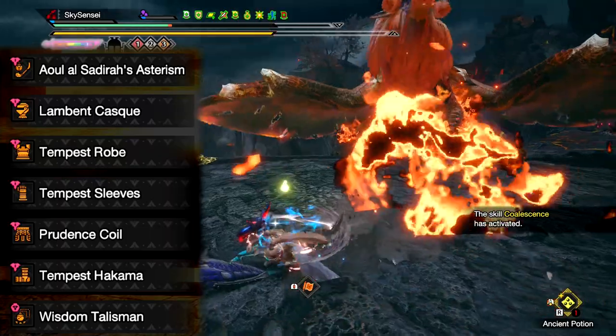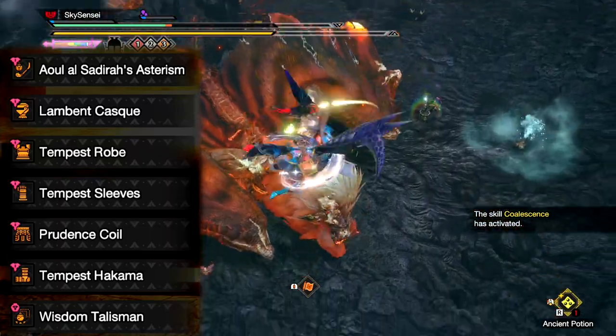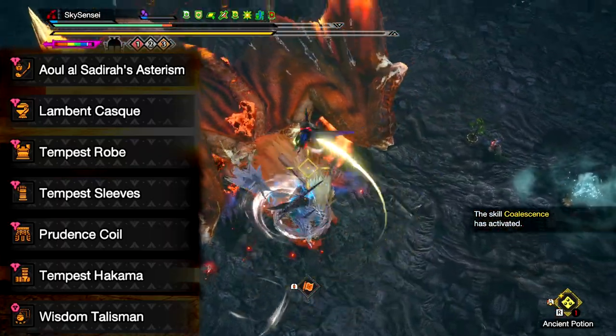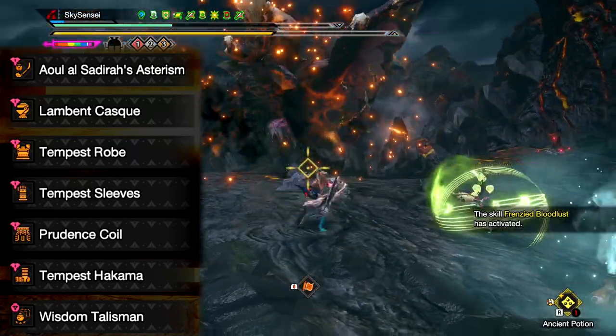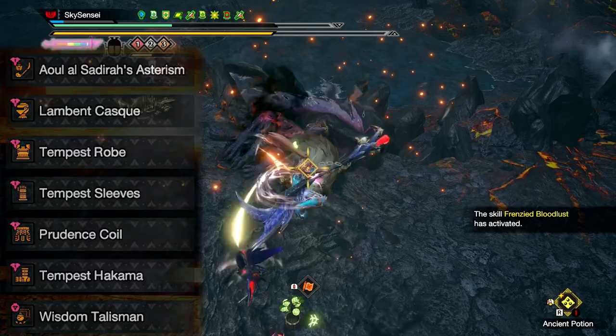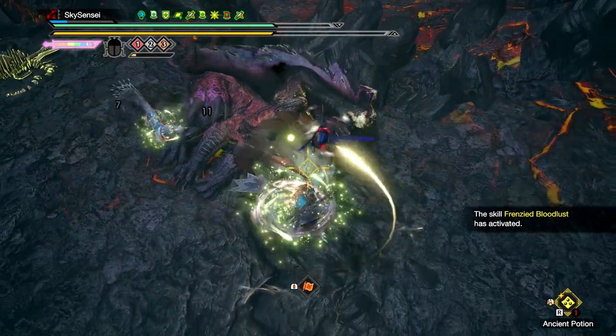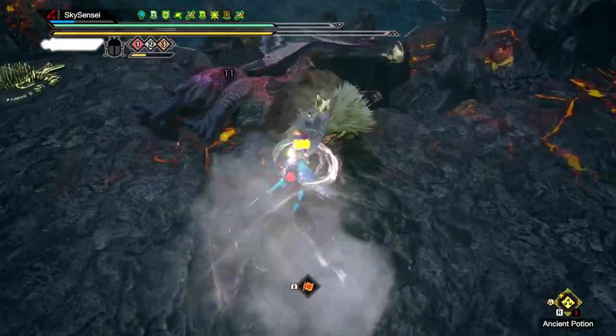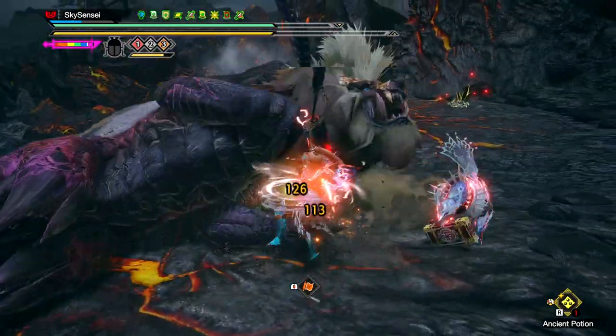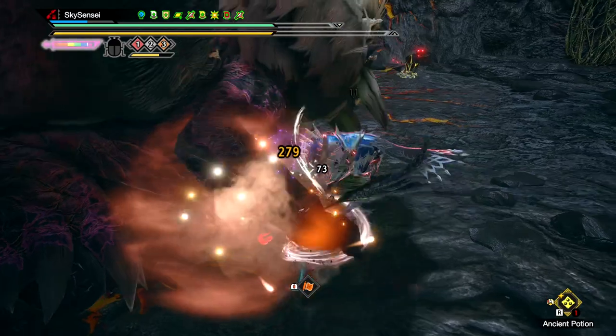For the armor, we have the Lucid Helm, a Matsu Chest, Arms and Legs, and the Risen Shagura Magala Waist. I'll discuss the talisman in a little bit, but it can change out depending on your talismans. Let's talk about the basic expected skills already on the build with the armor, then we'll talk about the Quario and Jewels that can vary depending on what you get.